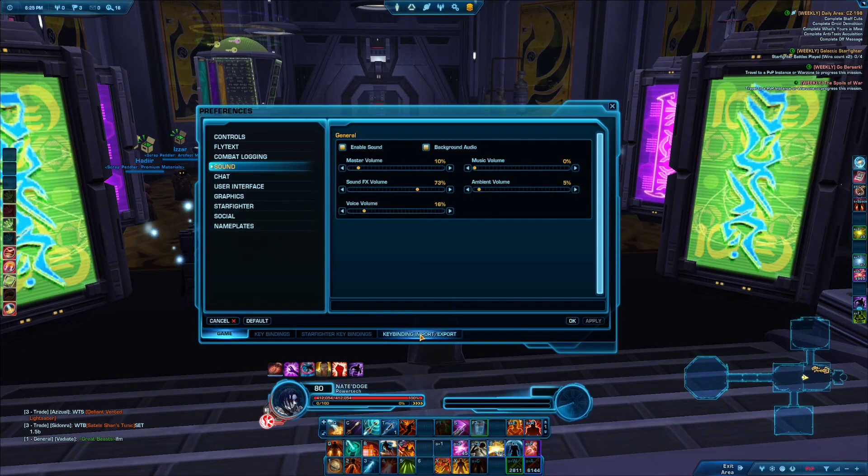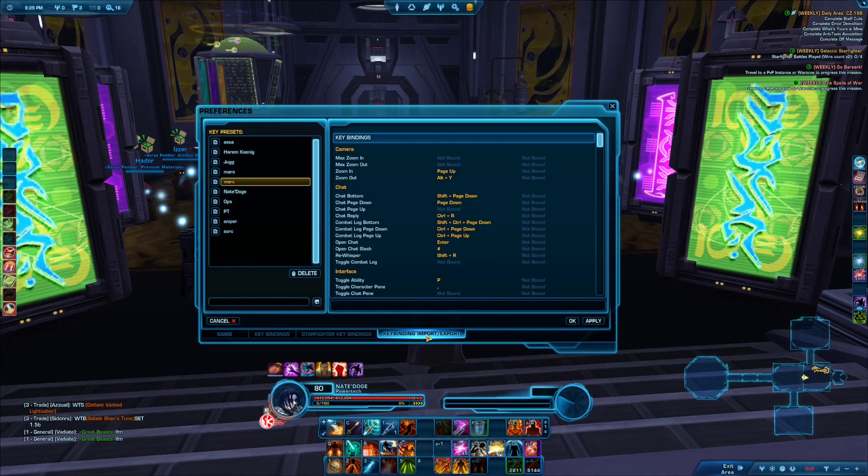Final tip for keybinding: you can import and export your keybinds. If you're changing servers, playing on the PTS, or you simply have multiple characters, you can save your current keybinds, give the profile a name, and save it. Then later on another character, simply go to keybinds, click on the profile you want to use, and click Apply.